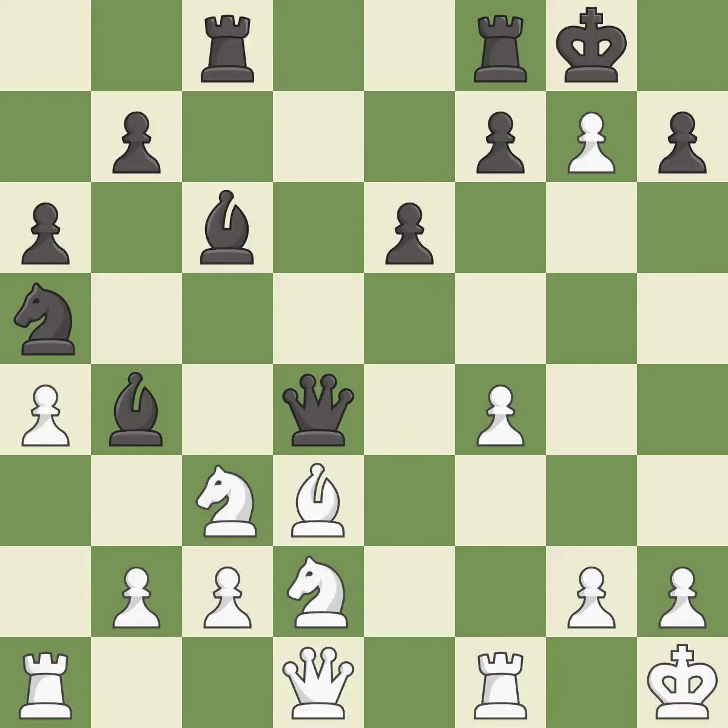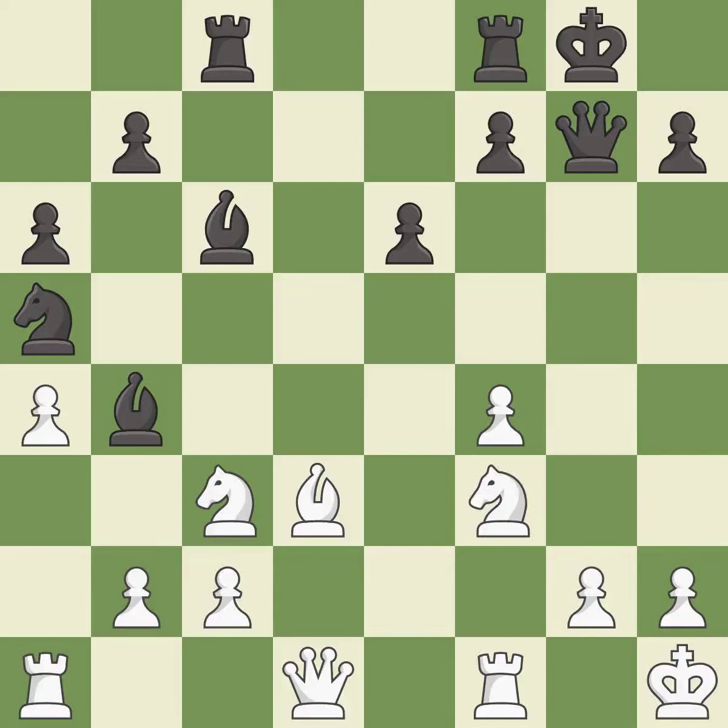This ignores an opportunity to threaten checkmate — it is an inaccuracy. Takes back. This threatens to play checkmate. This blocks the attack on a pawn that could have been captured — it is excellent. This forces the opponent to double their pawns, which weakens their pawn structure.